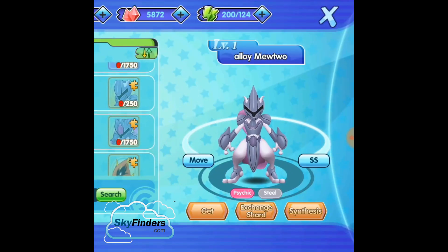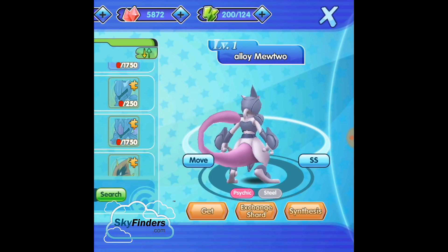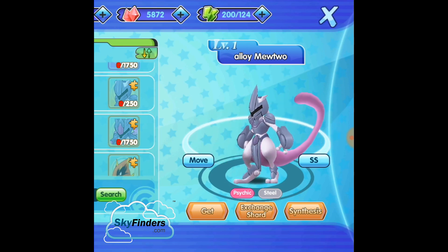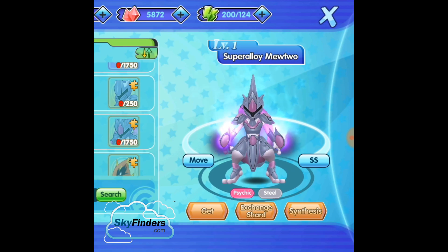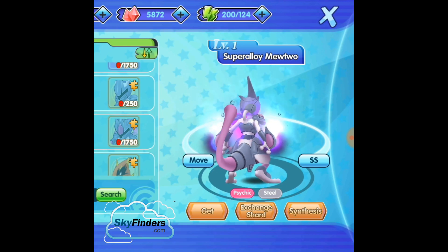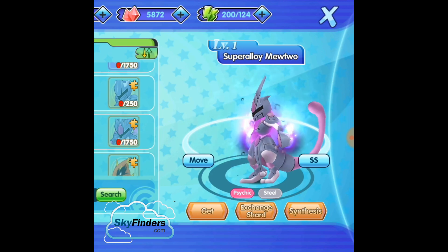Ally Mewtwo — one of my most favorite forms. Ally Mewtwo is a Psychic and Steel type. Because of Steel type it's powerful against physical type attacks. Ally Mewtwo hard form is extremely powerful. Mewtwo is extremely powerful in this game in uniform.